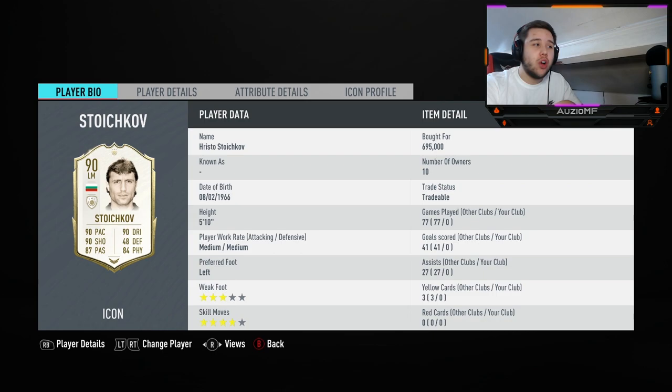What's going on guys, Uzi here and welcome back to a brand new video. So today we are reviewing 90 Stroikov and he looks insane. 90 pace, 90 dribbling, 90 shooting, 84 physical, 87 passing.